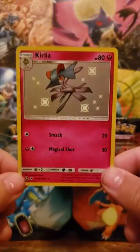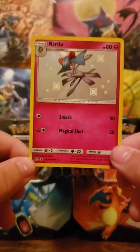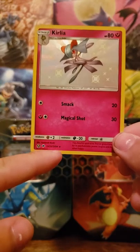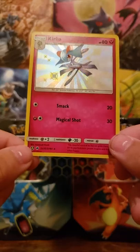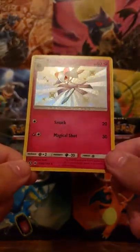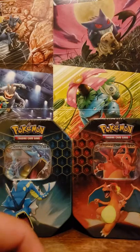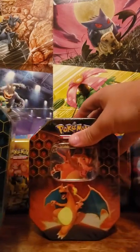Let's take a look at this. You can see — if I can get it to focus — this is SV 35 out of SV 94, 'A' for alternate art. Beautiful card. Put that to the side. That was all for our first tin — only one shiny pull, but we've got eight packs remaining.